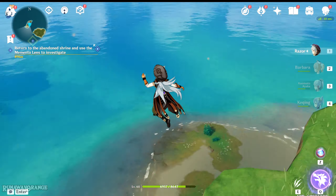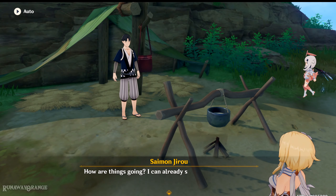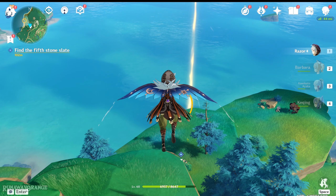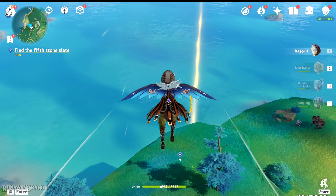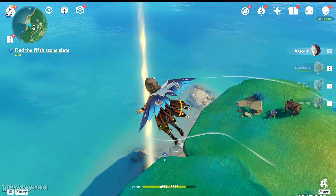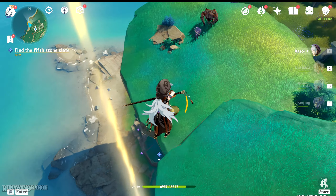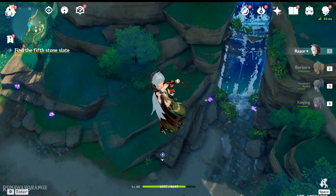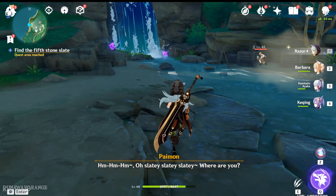We just have to find him and talk to him once more — I think he's just down here. Yeah, this is the guy. After talking to him, he would tell us that there is actually a fifth stone which he hid in a marked location. This one's not going to be that hard to find since it's already marked on the map.